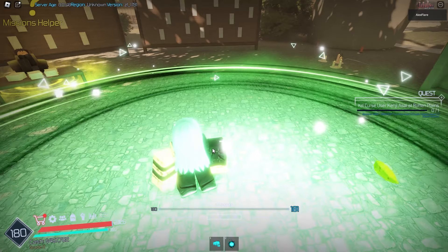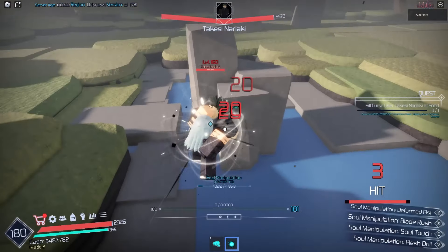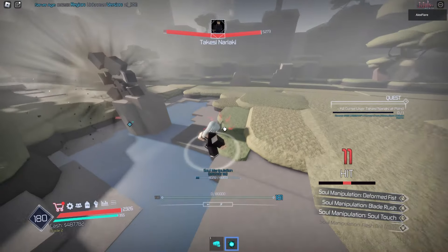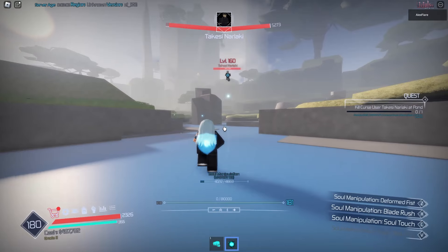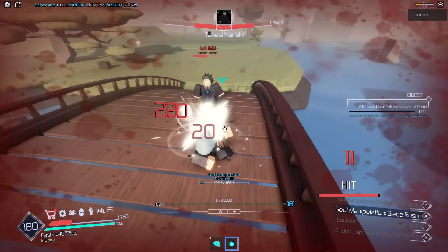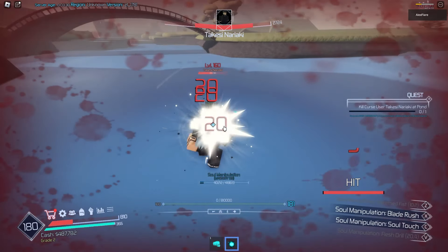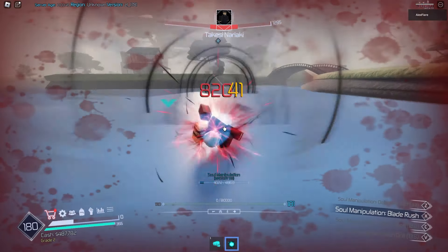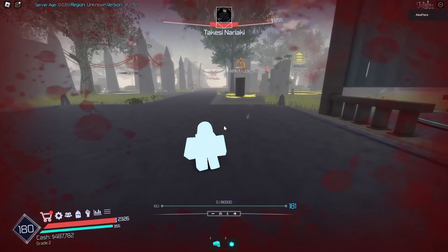Let's kill a curse user and try the Flesh Drill move. It's a long-range move that pulls them back in, and you can combo extend off it - does around 100 damage. The cooldown is about 25 seconds, which is kind of long but not too bad. It's actually broken because it's a long-range move that combo extends - that's really strong. We did die though because we don't have that much HP.